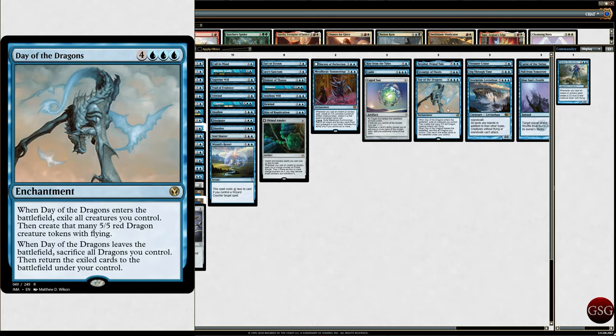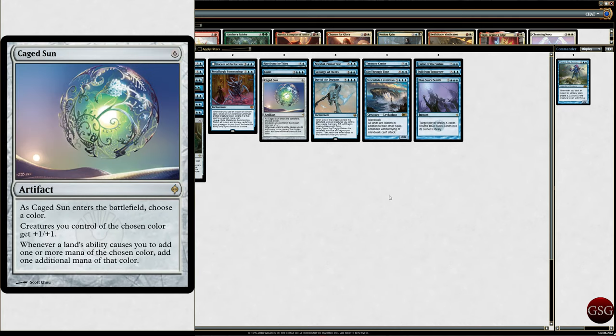Day of the Dragon — you might find this to be a really odd inclusion, but I do not. Because I've got all these 2/2 drakes and I want my 2/2 drakes to be 5/5 red dragons. When it enters the battlefield, exile all creatures you control, create that many red dragons. If this ever leaves the battlefield, sacrifice all those dragons, then return the exiled cards to the battlefield. Big problem: if I have ten drakes and play Day of Dragons, they become ten dragons — terrifying — but if I lose Day of Dragons, I lose all my creatures.